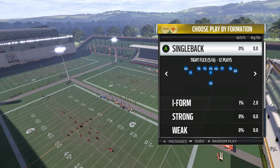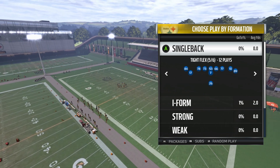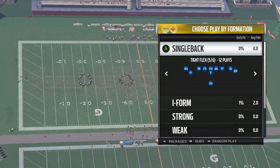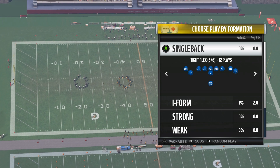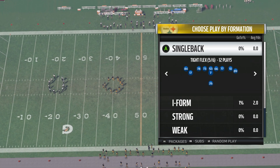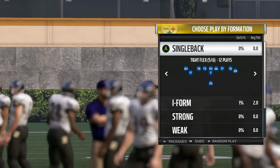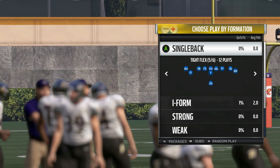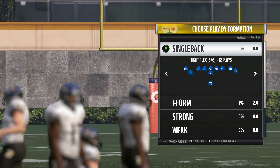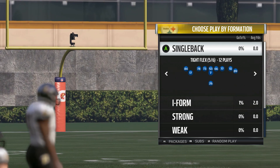I did break down a play out of this last week, so I'll link that in the description below if you haven't seen it yet. It's a very good formation this year. Not used by many because it's only in the Packers playbook and in the pass balance playbook. A lot of people use custom playbooks, so if that's you, you should definitely add this formation. All tight and compressed formations typically are very good, and this one has a lot of good plays in it.